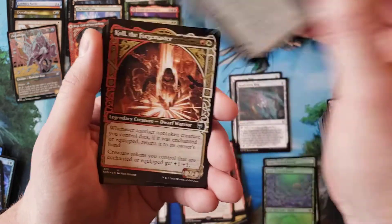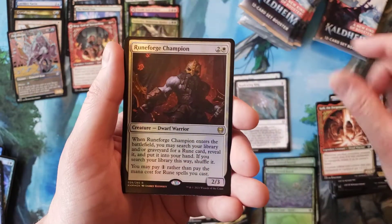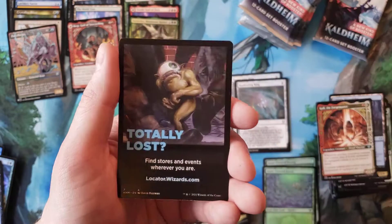Righteous Valkyrie — cool. Ruinforge Champion foil, and nothing.